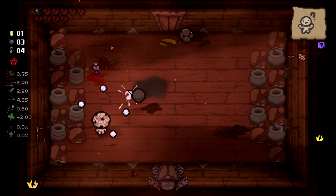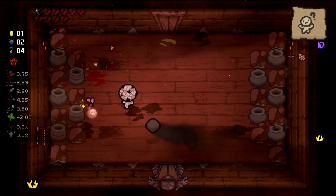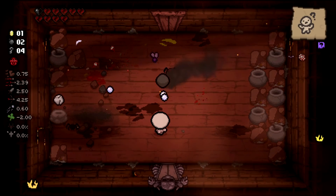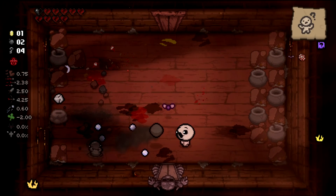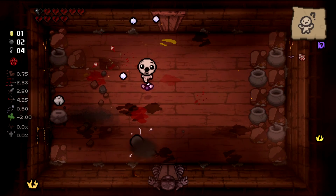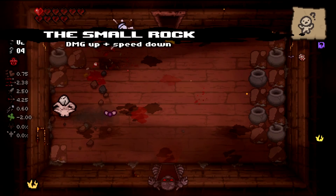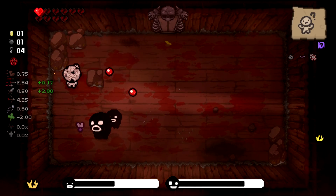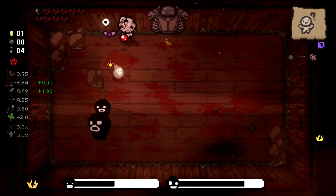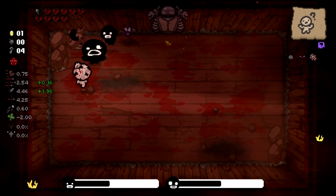There's actually a tinted rock in here so we're going to bomb it immediately. I've never been more mad to get Small Rock. I just want one soul heart, just one — and this son of a gun keeps punching out random stuff. That also didn't give anything. Wasted two bombs — freaking yikes.